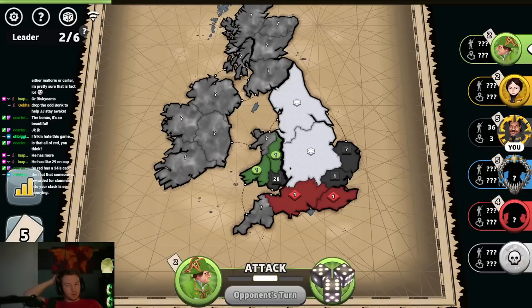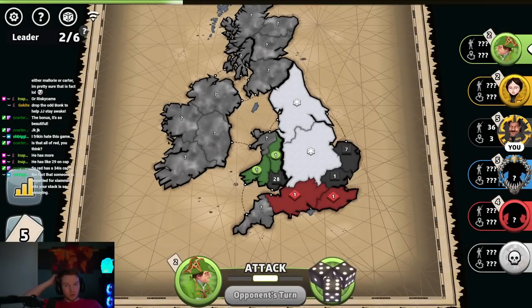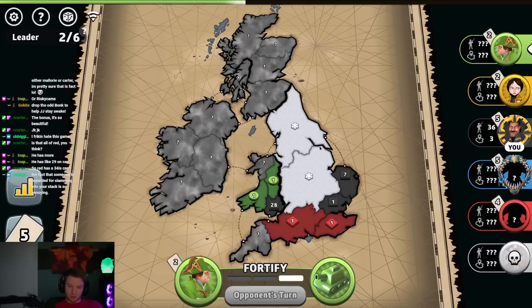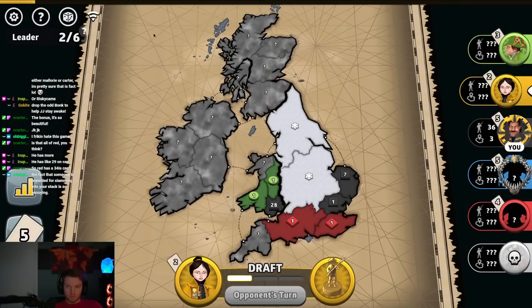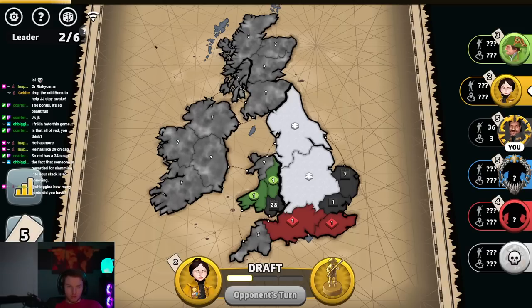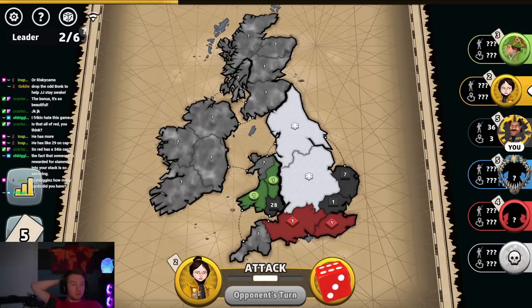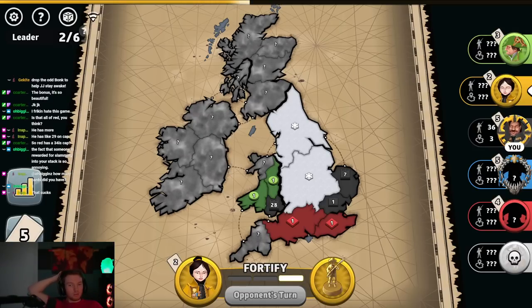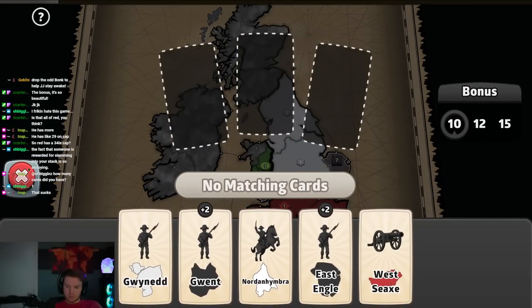It's about a 30-something troop cap right now. Green attacked a lot — holy crap, someone's dying. He attacked like everything. Yellow and blue are up here in the same bonus — yellow being here, blue being here. They could card block green essentially if they all work together.